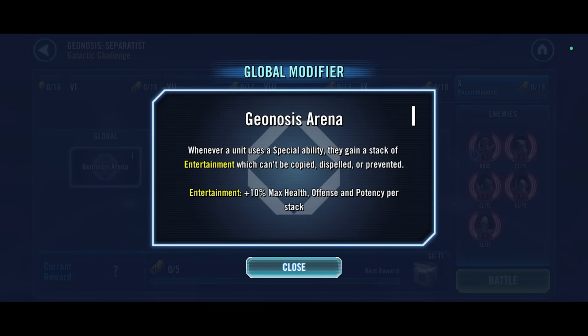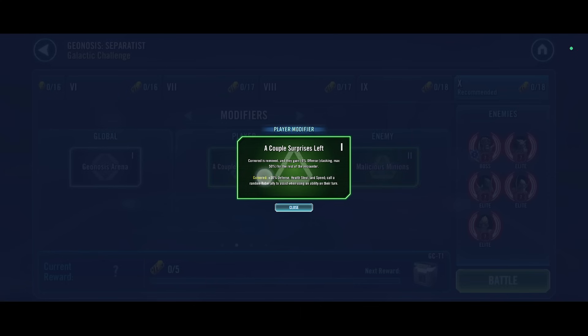Let's look at the modifier: Geonosis Arena. Whenever we use a special ability we gain a stack of entertainment, which boosts our stats a bit - though not a whole lot to help us out today. Let's have a look at the modifier.